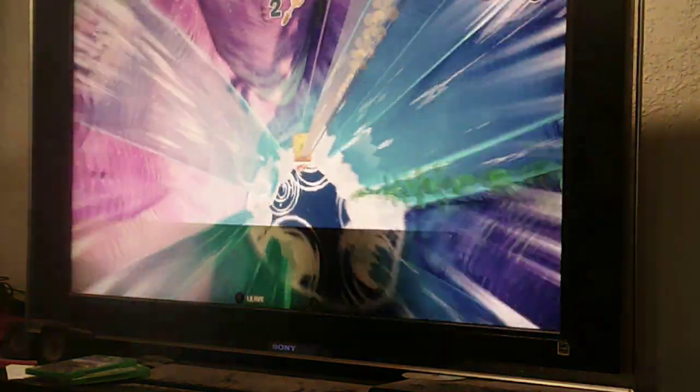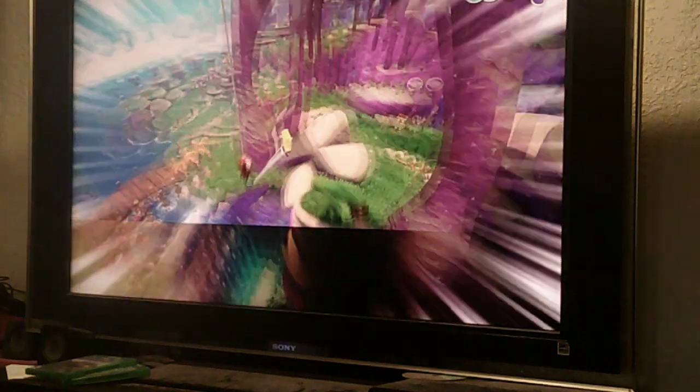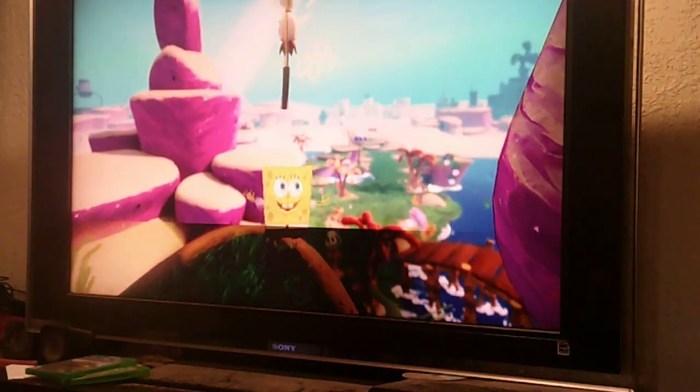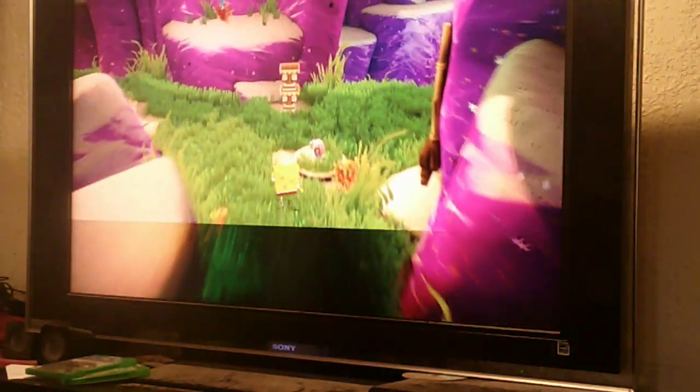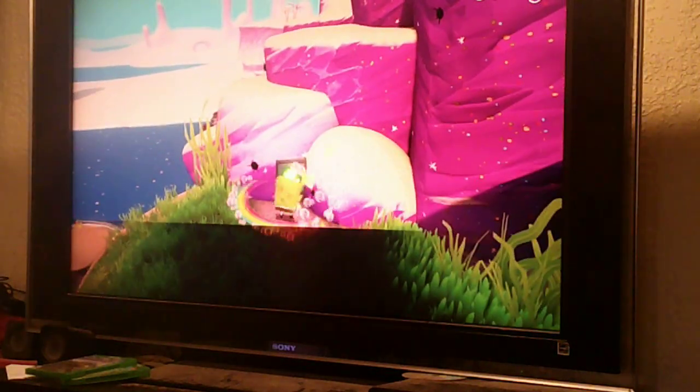You just have to jump on it to use it. You can also get some extra shiny objects from here — just go ahead and get those. And then you can get another golden spatula. There's some more golden spatulas in Bikini Bottom that I can show you in the next episode.